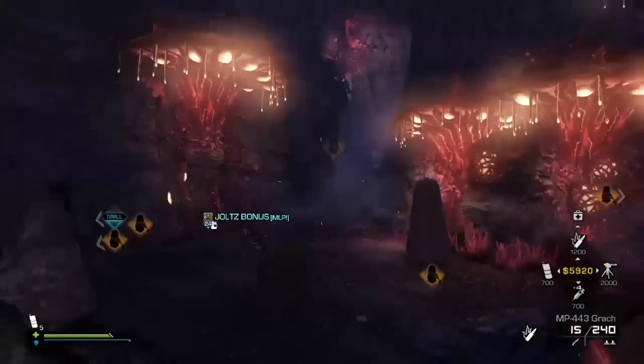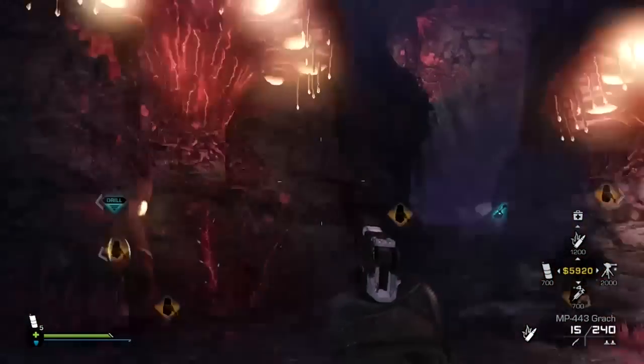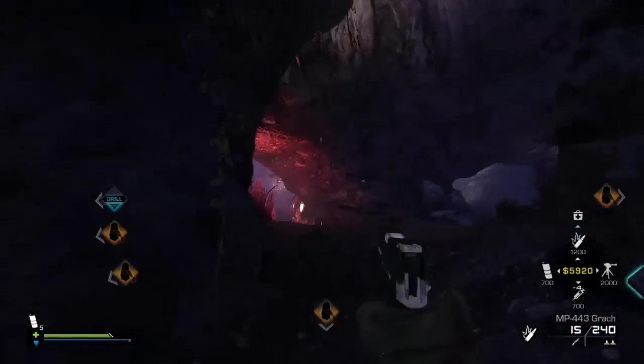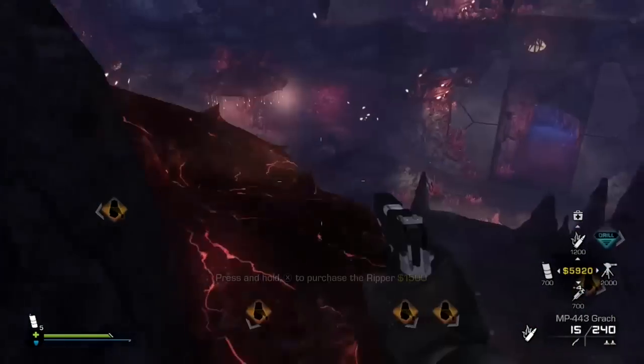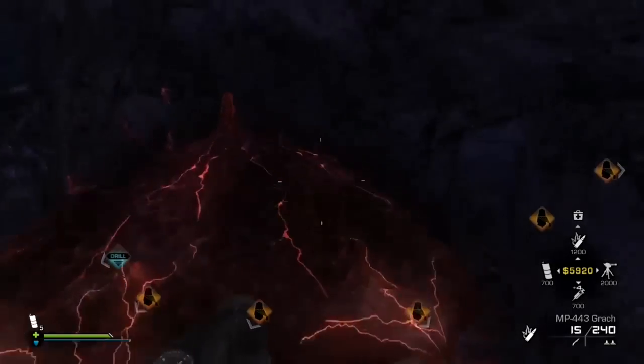For the second one, you want to go into the second area after you've used the vanguard the first time, then jump across these little mushrooms and you'll see it in the cave here.